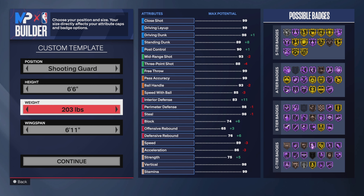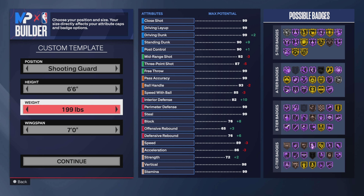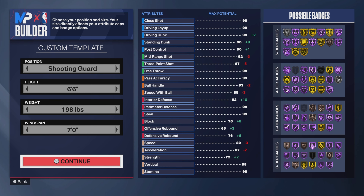I went 198 pounds and my wingspan is seven foot. The reason I want seven-foot wingspan is because you need an 86 three-pointer to get silver Agent Threes, and you can't get it with a seven-foot-one wingspan. I went down a tick to get it to an 87 three-point but just ended up putting it to 86. For weight, I went 198 because if you go 199 your acceleration drops to 86, and having 87 acceleration on a six-foot-six player is key.